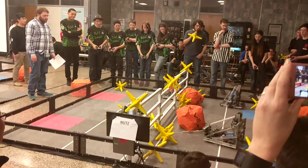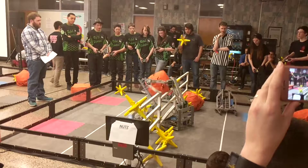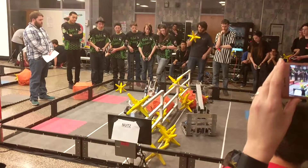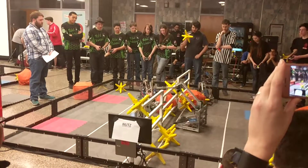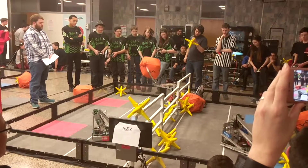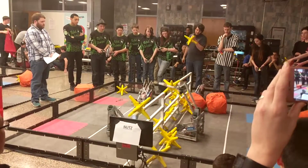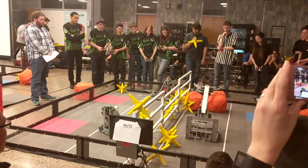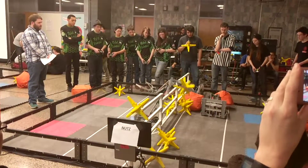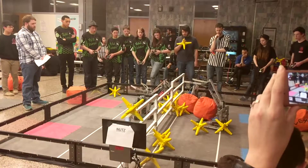Looks like 24 is having a bit of issues with their claw. 1727B taking that cube and pulling it over — wow, almost had some major entanglement there. Let's see if 24 can't undo what has been done to their claw. As 9080S takes advantage of this clawlessness and drops a cube over onto the blue side. This is certainly a bit of a slower match, but still a very evenly matched one.